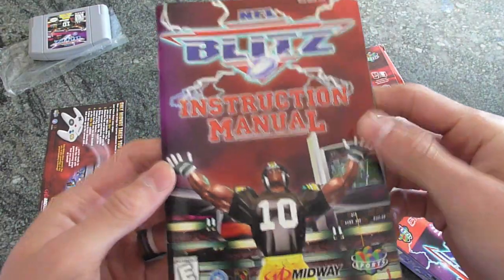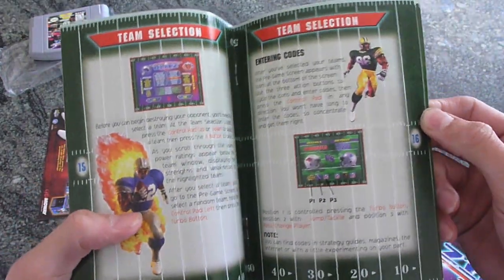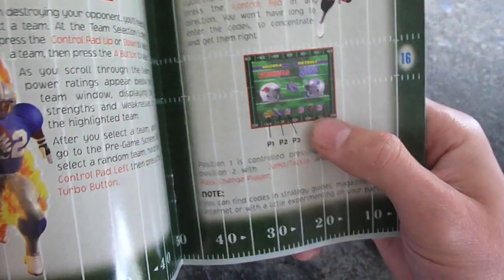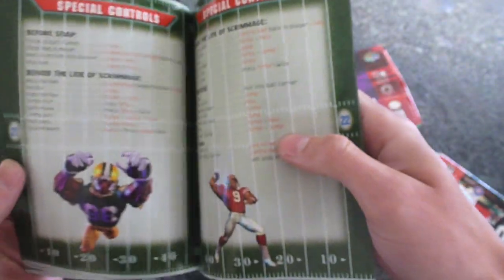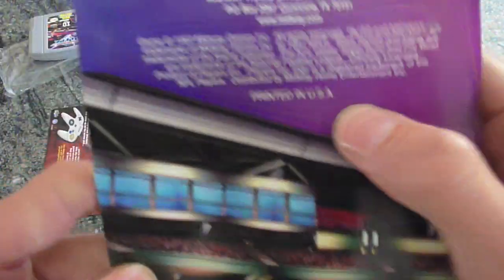They have a pretty detailed instruction manual here — a lot of stuff in here. Controls, basics, team selection, cheat codes. Kind of looks like the MK thing they have for Mortal Kombat. But basic manual stuff. Pretty cool. Printed in the USA.